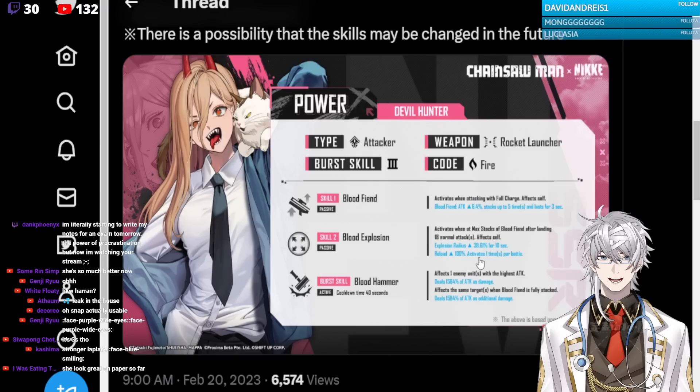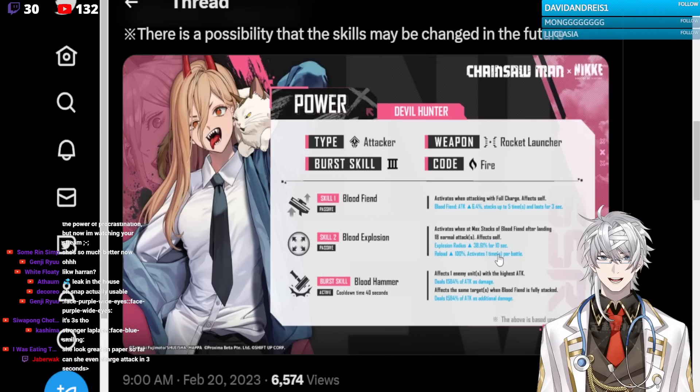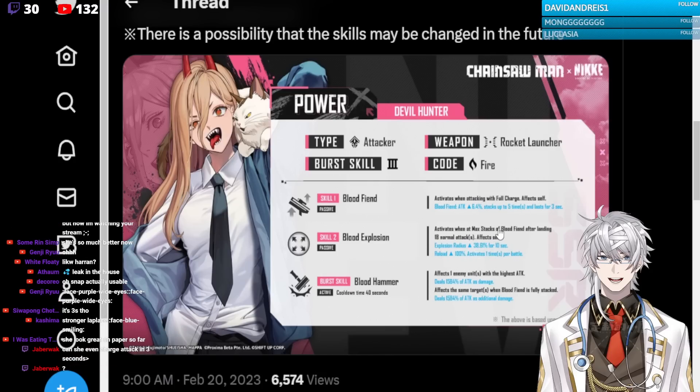Her skill 2 increases the explosive radius by a certain percent. This activates when she's at her max 5 stacks of the attack buff, and after landing 18 normal attacks. Isn't this just a better Lap Chon?